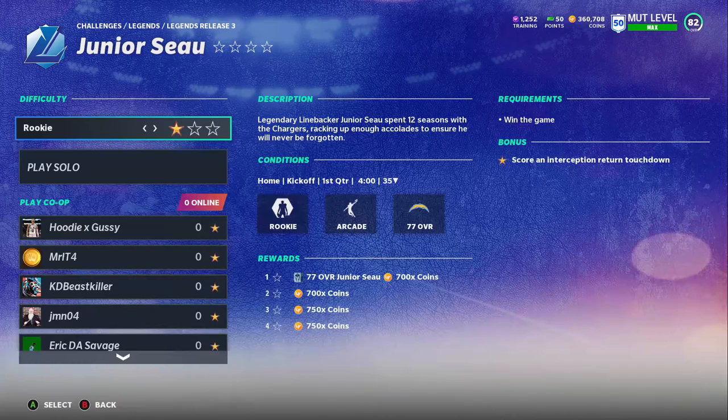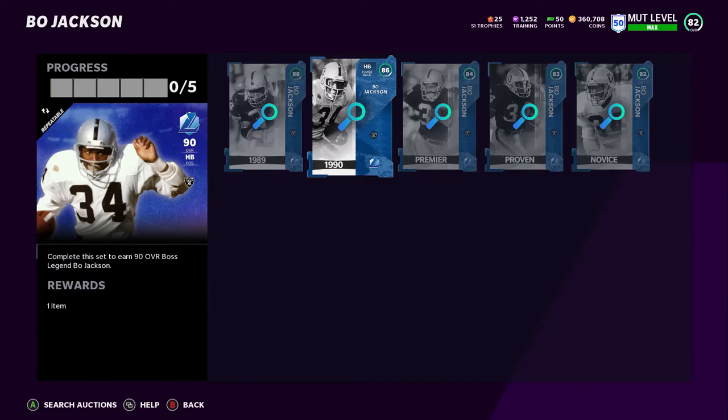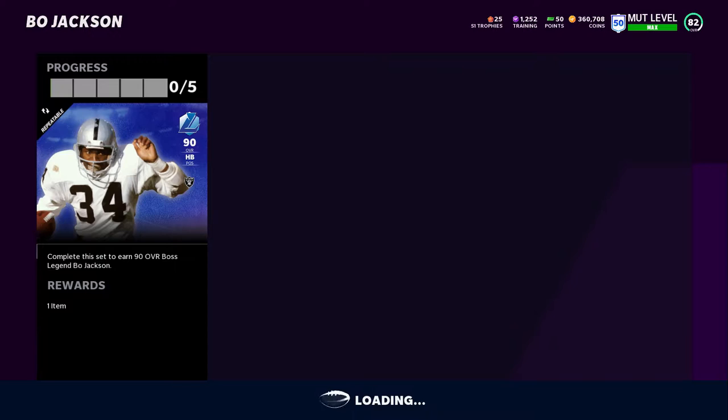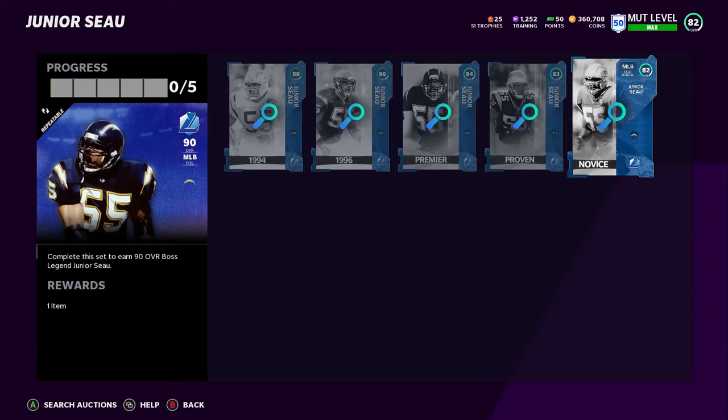Let's go ahead and hop into the sets. As you can see, Bo Jackson here is 90 overall — the boss legend. We went over the 91 LTD last night. I'll go to the auction block and see if anyone has pulled one out. I highly doubt it because it just came out. So this is what you get — the 90 overall Bo, plus one. It's the same as his power-up, so if you were to power Bo up it would be the exact same card as the LTD.